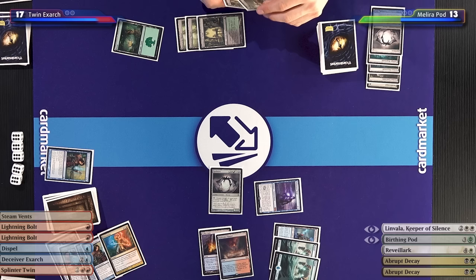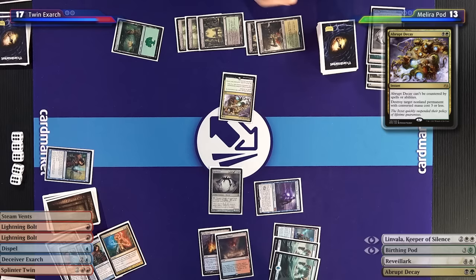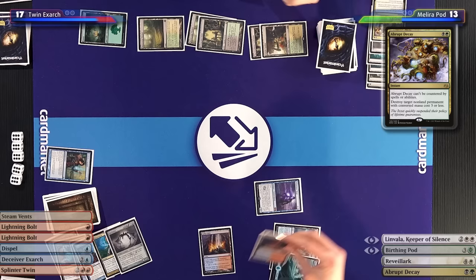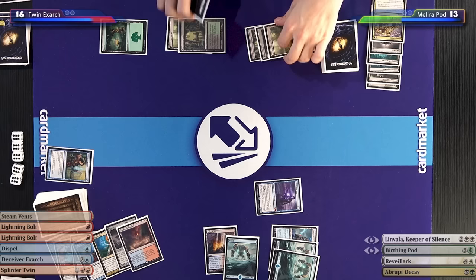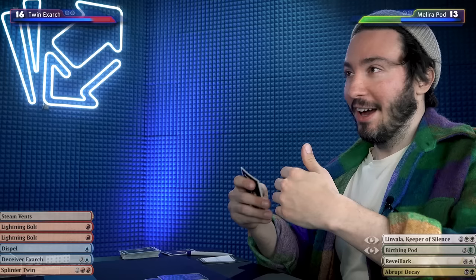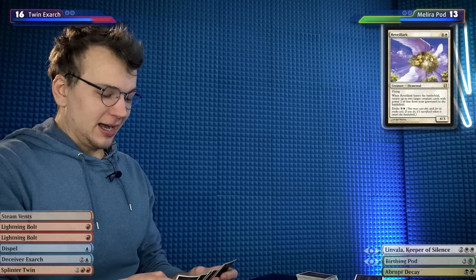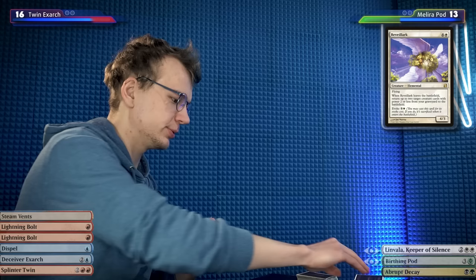I've got bad news for you — your Remands are no good here. I'm going to Abrupt Decay your Spellskite. Given my previous line of play around Aven Mindcensor, I'm going to fetch in response — down to 16, get myself an Island. I'll draw and play a basic Swamp. Every turn I just reveal a new card. I'm going to attempt to hard cast a Reveillark. Unfortunately, that resolves.